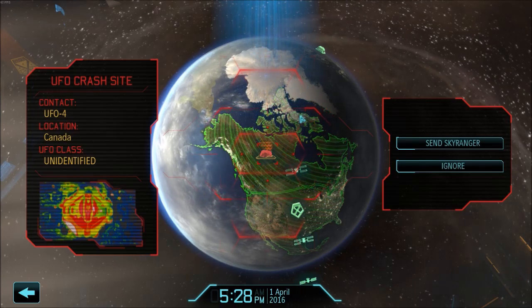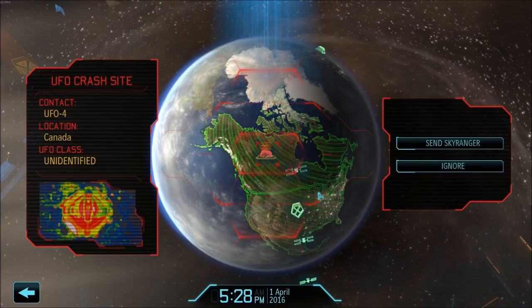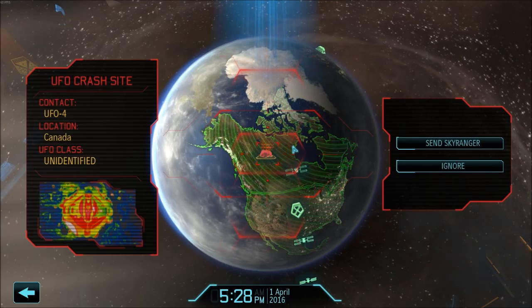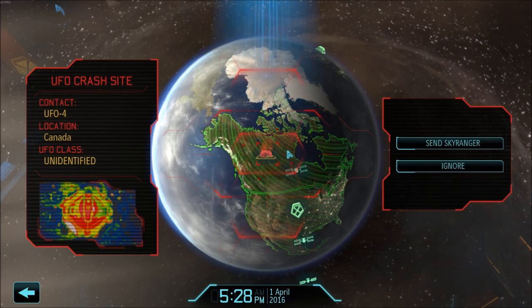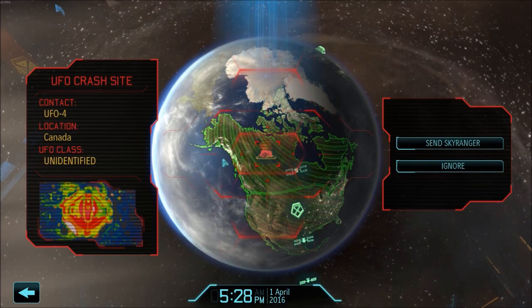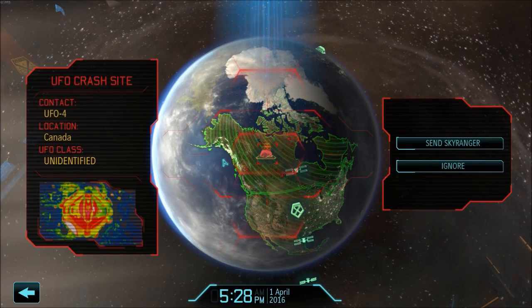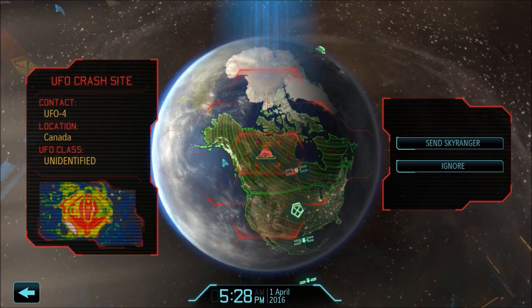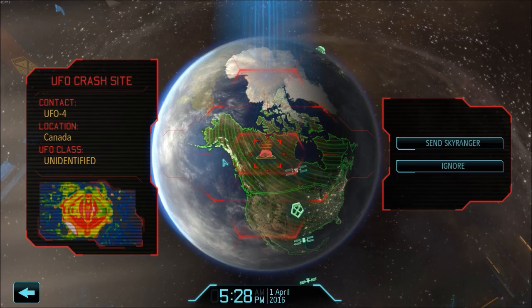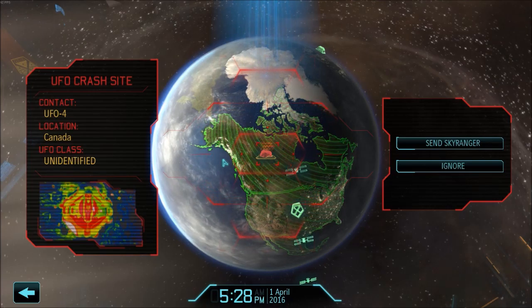Our first medium UFO — it's not identified but it's a raider, we know that just from prior experience. It's a UFO 4, downed in Canada. We're going to get a team out there and it'll be a little bit stiffer resistance than we were getting in March, both because of alien types and also there's going to be more of them since it's a medium. But until then I really hope that you've enjoyed the episode and the series so far — it's definitely going a little better than my first try. I hope we can keep these aliens off our rock — see you guys again soon as the series continues.